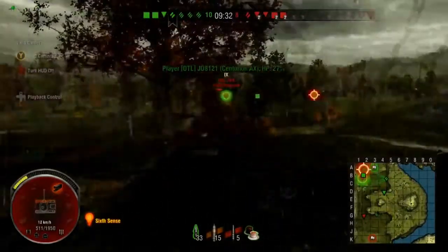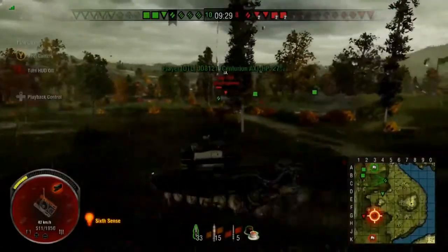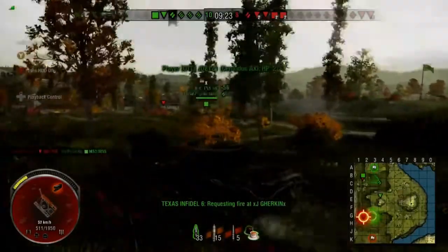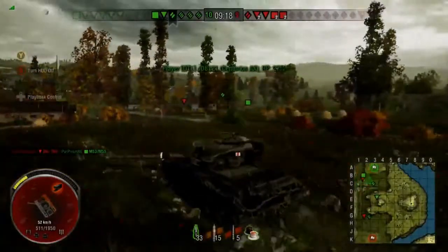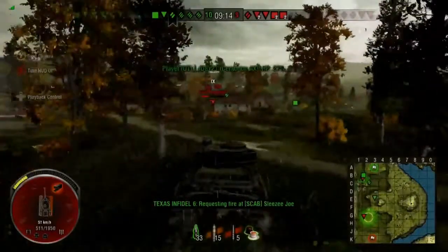The 704 pops up — I don't have a shot because he's behind a building. The two guys already standing there did great work but the M3 goes down. The Bat-Chat artillery — that auto-loads because he's magical — is still alive.